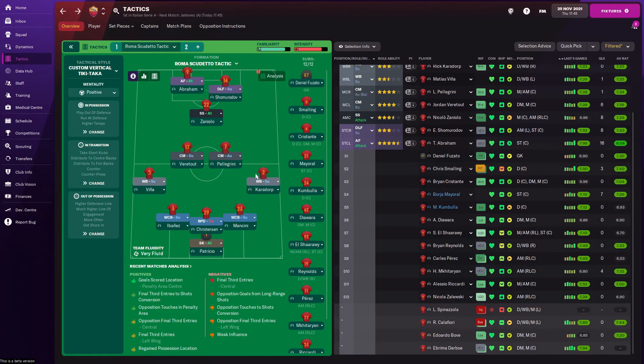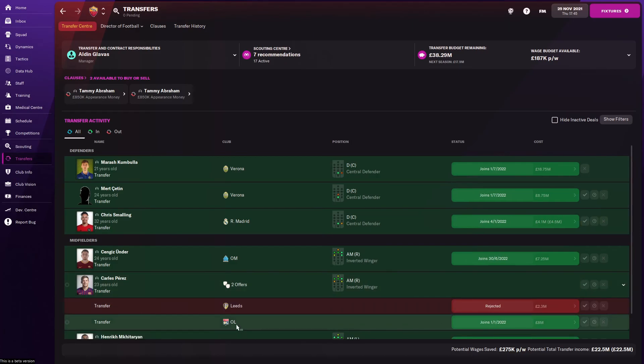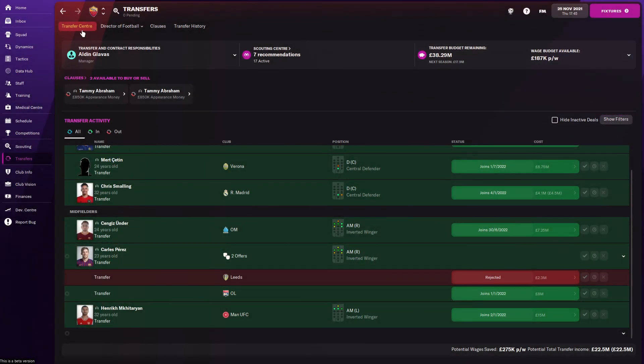I definitely need a new deep-lying forward — that's a really important position. I need a better player than Shomurodov who can drift, pass, and dribble well to set up the other players. Overall I'm pretty happy with the squad — it has potential. I've done some outgoing transfers: Smalling, Carlos Perez, and Mkhitaryan are going out to free up the wage budget. I don't need a lot of transfer budget right now so I'm focusing more on wages. I'm looking forward to playing out the rest of the beta, testing the tactic, and getting as close as possible to the Roma tactics from 2001.